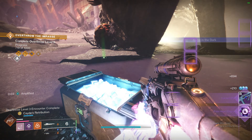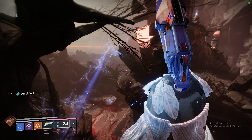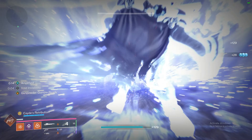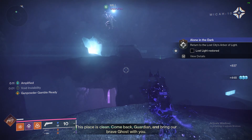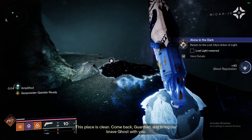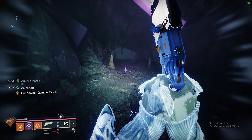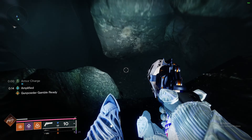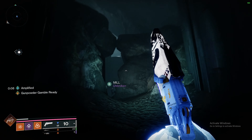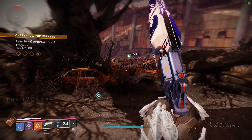And then more Overthrow, again, follow the bird. We made the mistake of doing the wrong one this time, so make sure you're following the bird the right way and it's the right quest. Once you've killed the boss, heal the wounded ghost. Then go back to spawn, to the entrance of the room, and there'll be a little drop down where you'll find the sixth encrypted code. It's all the way at the back. And that's the last one.